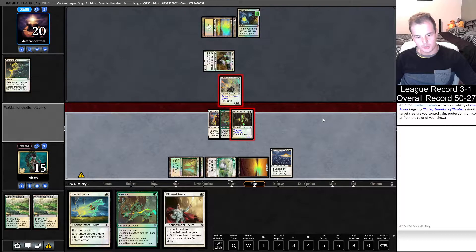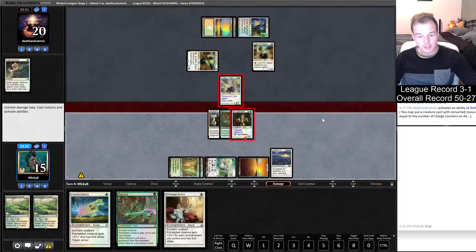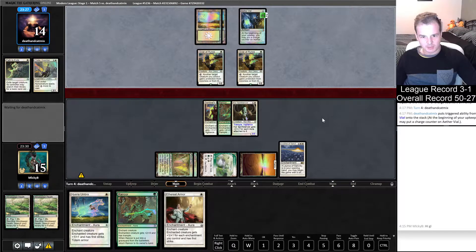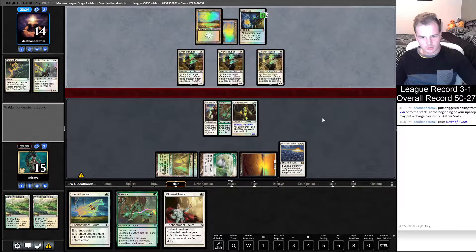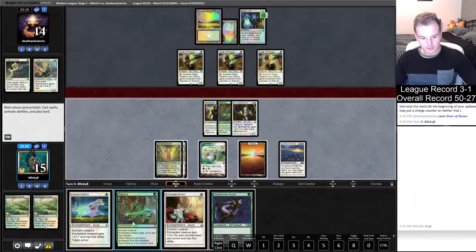It looks like they're just fogging one point of damage - protection from green. Our opponent just punted! His Thalia is dead - he chose the wrong color. Wow, that's huge! That is huge. Very interesting. We might actually just have to win off that. There's trample damage here unless he's got Path. We got a Bogle as well - a Scout as well.